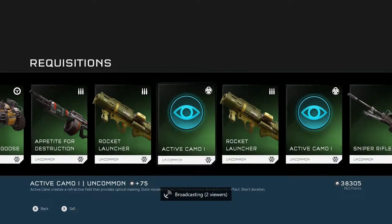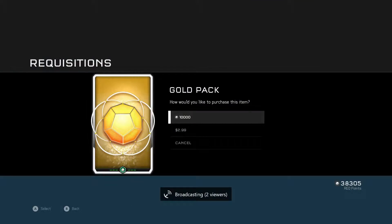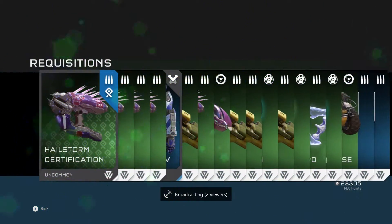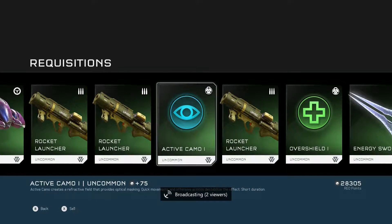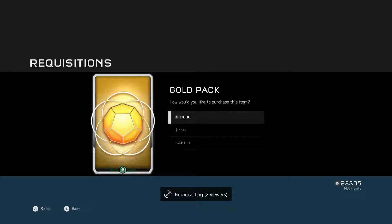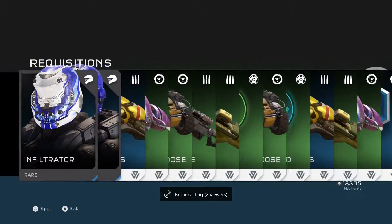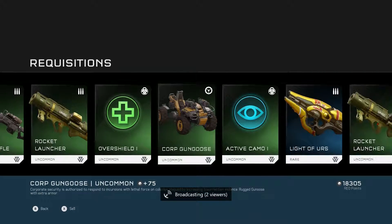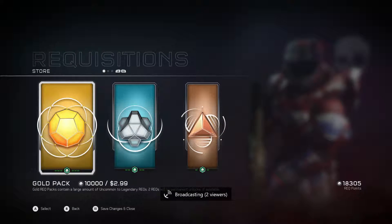I could never tell you if someone on my team has been spending $300 on REQ packs just to get 100 gold packs and they have everything. Most of the stuff you're trying to unlock is armor, assassination animations, stances, and emblems — and that can kind of suck, having it be stuck in these packs. It usually takes about four or five Warzone matches where you do pretty well to get a gold pack.